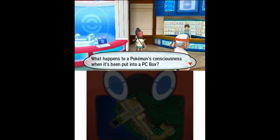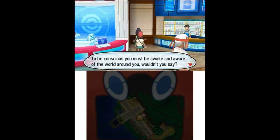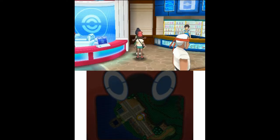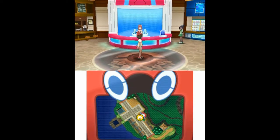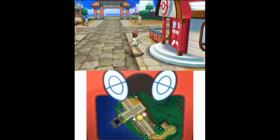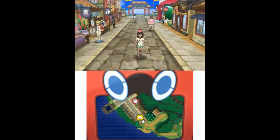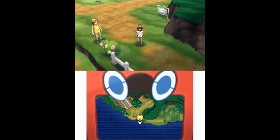An NPC asks: what happens to a Pokemon's consciousness when it's been put into a PC box? To be conscious you must be awake and aware of the world around you. But are Pokemon awake when they are in a PC box, or are they sleeping? That's an interesting question — people also extend that question to the Pokeballs themselves. As far as I understand it, the Pokeballs and PC boxes break down the Pokemon into its DNA code, so I assume it's not conscious — but I don't know.